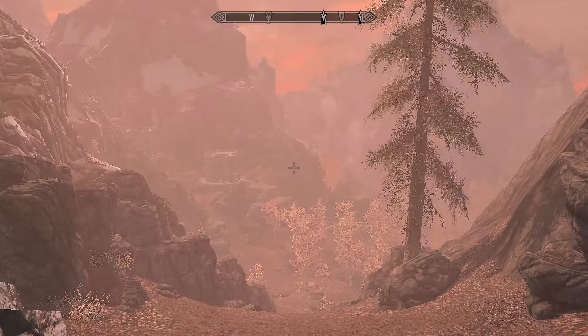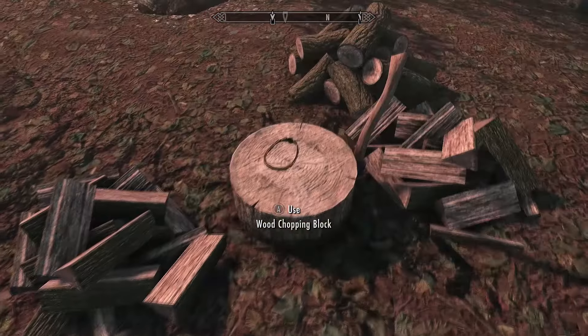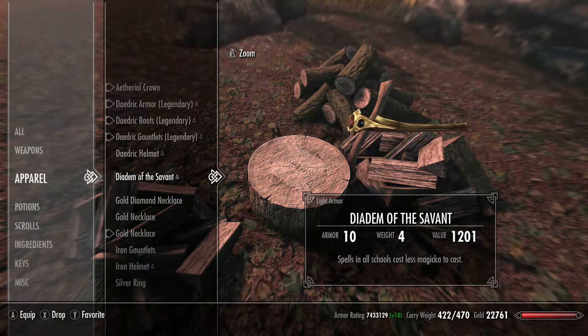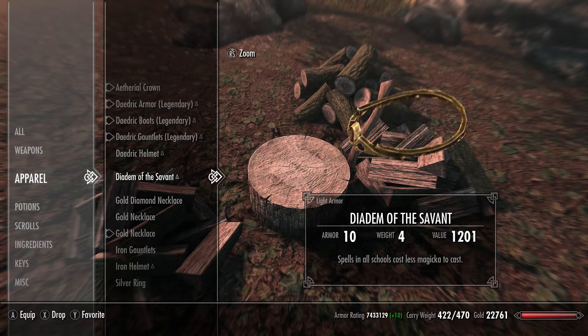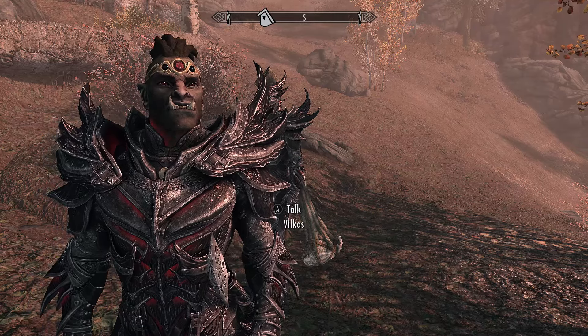Once you are at the top you'll find a unique circlet atop this wooden chopping block. What this circlet does is reduce the magicka cost of any spells you cast by 5%, so it's especially handy if your character uses conjuration or illusion spells that usually cost quite a lot of magicka. If you don't need it though, you can actually just sell it for 1200 gold.